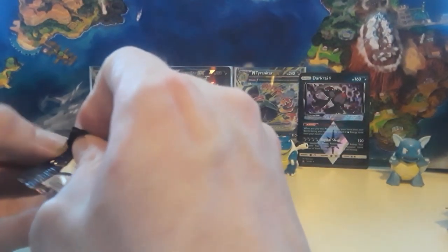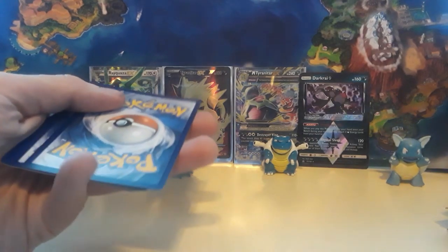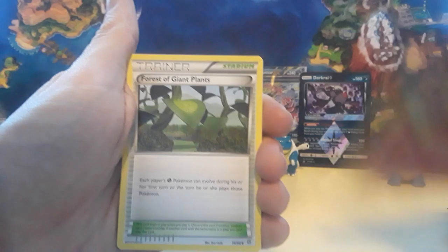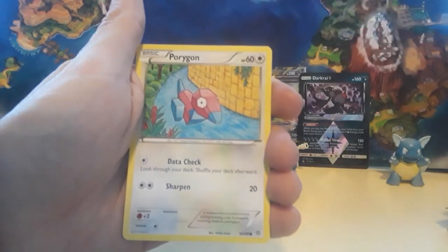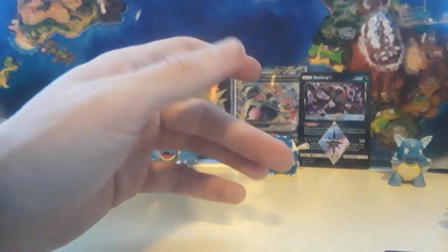Coming back over to Ancient Origins. We got a Flareon, Forest of Giant Plants, Fell Awesome, Meowth chilling on the beach, Eevee, Porygon, Baltoy, Malamar, we have a Lysandre for the reverse, and then we have a Metagross GX non-holographic rare card there. Still early in the packs — we don't know what we're going to get. I keep thinking we're going to do the guess the energy game but no.